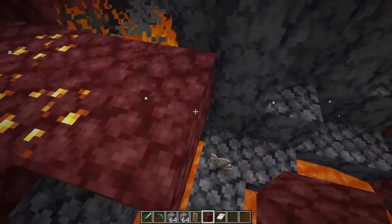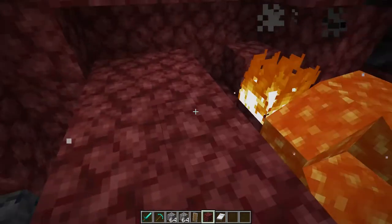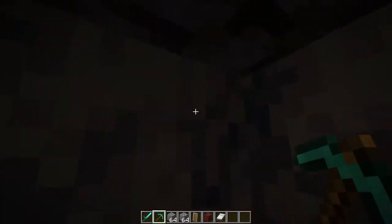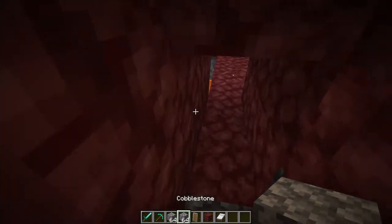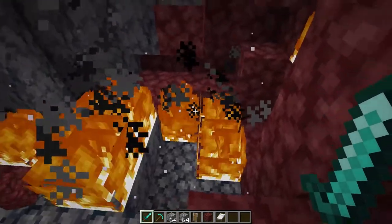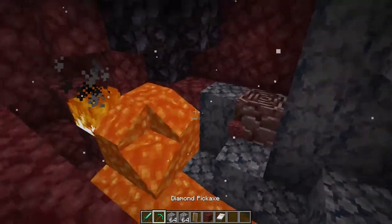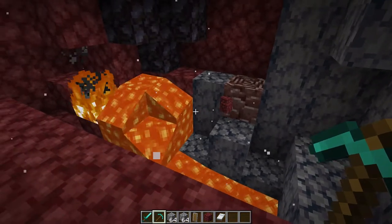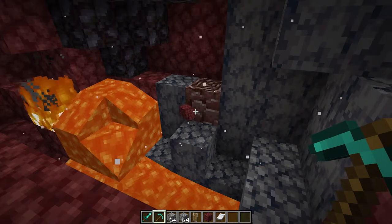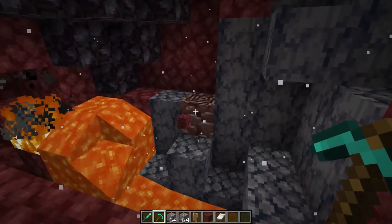I found netherite on the first try back there. I recommend also making a little bridge across after each explosion so you don't have to drop into the hole each time — there can be lava and fire down there. Repeat the process: go seven blocks, dig up four, place bed, place cobblestone, click. You need four ancient debris plus four gold bars to craft one netherite ingot, so it's expensive, but this method makes it much easier.